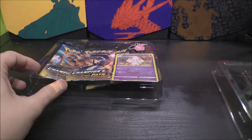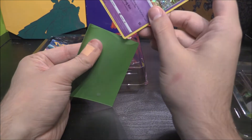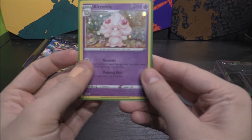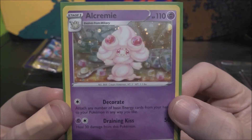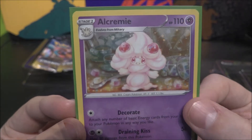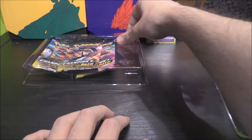Alright, lift that off. Cool, we've got our promo right there — a nice little Galaxy promo, number 58. Pretty cool. Decorate and Draining Kiss. Very pretty looking card. It looks as if there's either sugar or Turkish Delight in the background right there, but whatever it is, I'm into it — it looks pretty tasty. I think it could be sugar cubes because there's a T in the background there. Very, very nice.